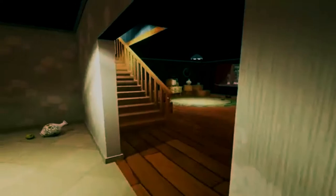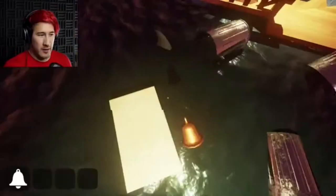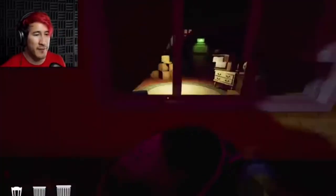He just froze the water upstairs so the robotic shark can't get him and he can get the bell way easier. Sadly, Markiplier didn't realize that was a thing, so he raged so much trying to get the bell. He put a trash can on his head to hide, the neighbor kept catching him — there was a lot of cursing and frustration involved.